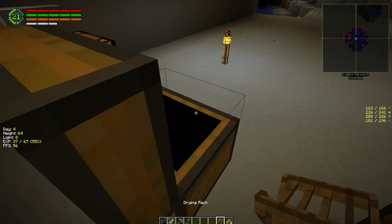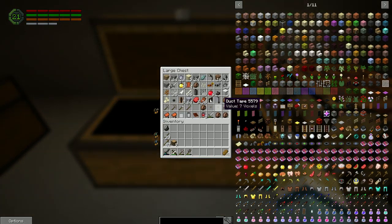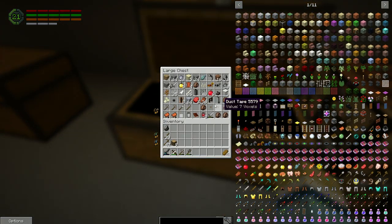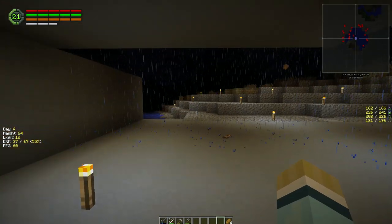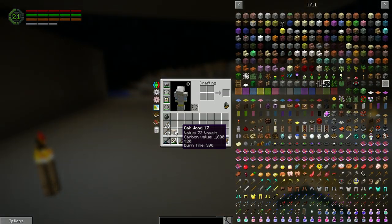We need the wood out. The drying rack can go here. Let's get some more rotten flesh. Thought I heard a mob there for a second — not seeing anybody. Okay, we need some sand for concrete tomorrow.